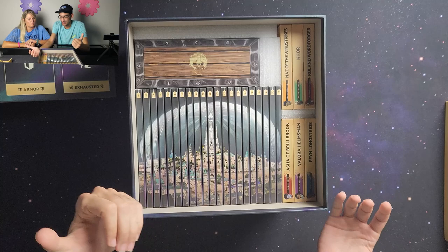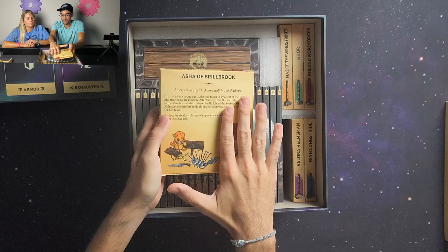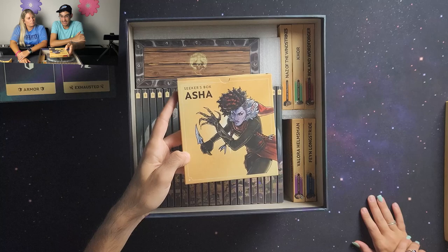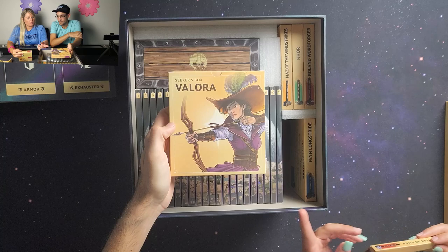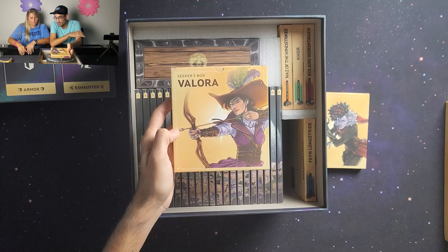Some of the other things in the box — let's look at the characters. Each character has their own specific box with all their components and cards inside. Whenever you're ready to play a character, you take them out; when finished, you put everything back. The first character is Asha, an Elven Rogue. We'll go through all of them and Sierra will pick one box to open.